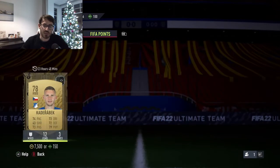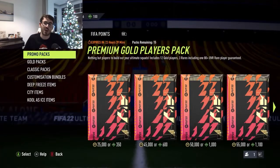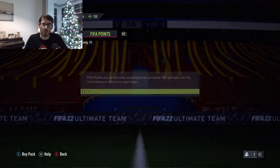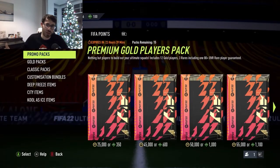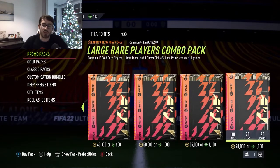EA releases these with a cumulative limit of about 15 or 20,000 and it expires after the first start of them coming into packs, but of course there's plenty more Prime Icons to be released - at least another batch, maybe even two more batches of Prime Icons. EA are going to keep adding these to the store. These packs will obviously expire over time but EA will keep adding them back in and it's a fun pack to be able to open.